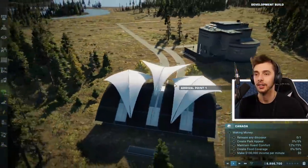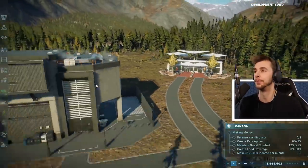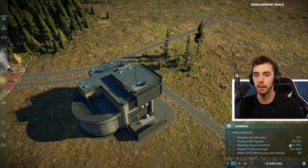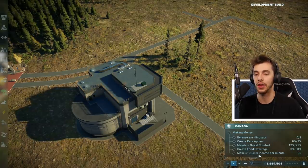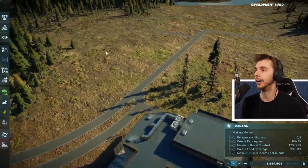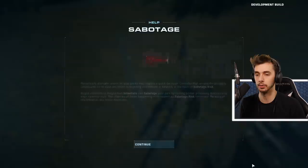I like the arrival point - very modern, very vogue. What do I do? Make money, release dinosaurs, create park appeal, maintain guest comfort, create food coverage, make a thousand dollars income per minute. I wish I could do that.